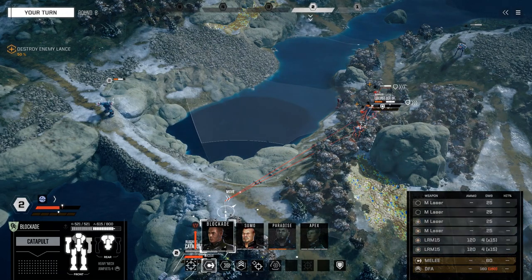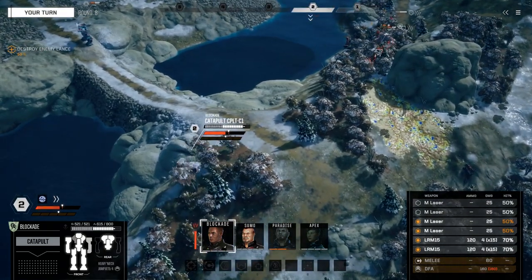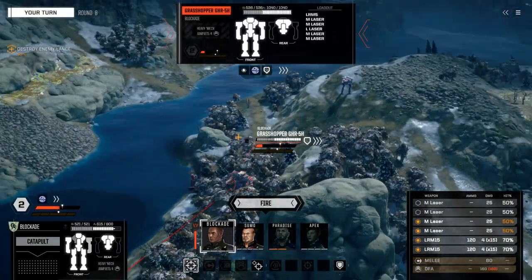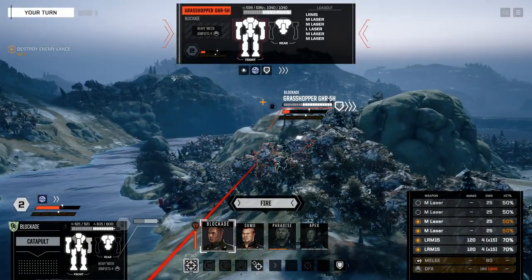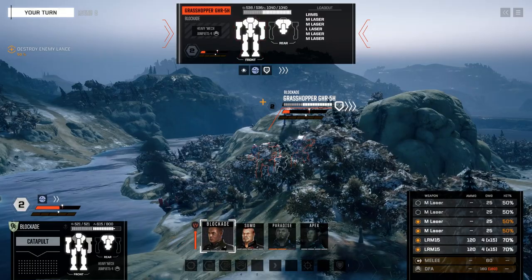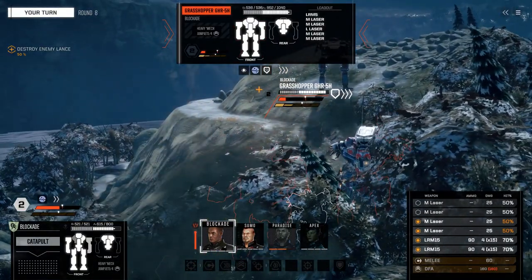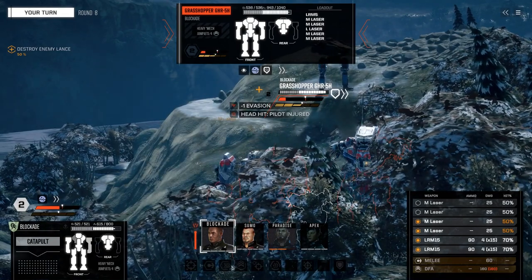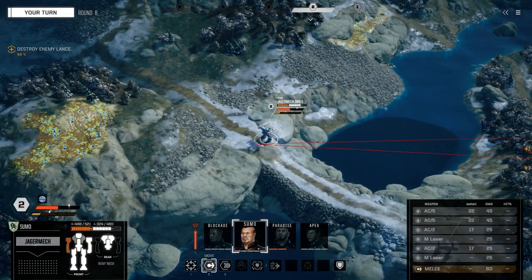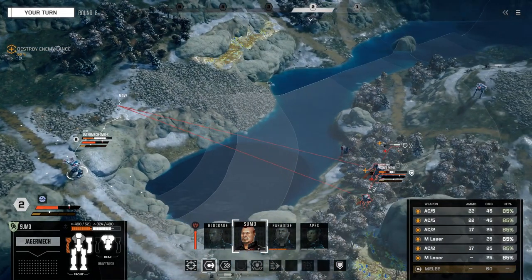Number 20: build your own lances and mechs. Many stock mechs are well-rounded but can be further specialized into their battlefield roles. For example, one stock Catapult mounts a needless amount of jump jets for an LRM boat — strip them off and add heat sinks or weapons for more punch. The stock lances are also not very efficient and needlessly specialized. Once you get the basics down, go through and make your own. For more information on lance and mech design, I have a tutorial series linked in the top right corner of your screen.